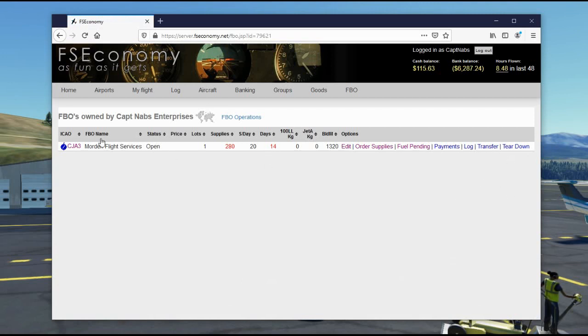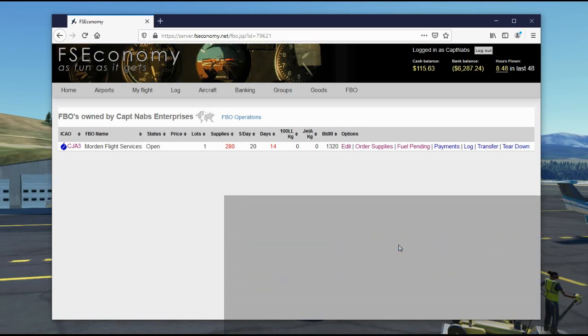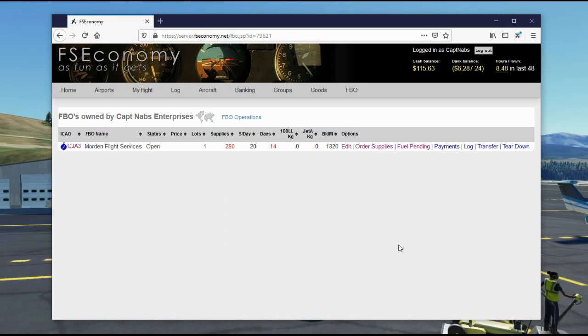The third way to get rid of an FBO is to tear it down. If no one will buy it at your price and you don't want to operate it, go to your FBO screen and click the teardown button. Each click removes one lot — so a three-lot FBO goes to two, then one, then fully demolished. The good thing about teardown is you get a 60% refund of the building materials used — so about 6,000 kilograms per lot comes back to your group account. Any expansions like repair shops or passenger terminals also return 60% of their materials. Your supplies go back into your pool to be sold or moved elsewhere. While you lose some money, you get something back — far better than letting the FBO go out of business and losing everything.